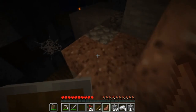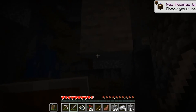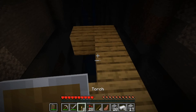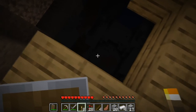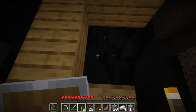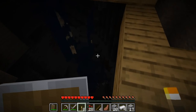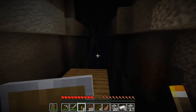These cobwebs drop string when you break them with a sword, so that might be an easy way to get a bow quickly. This is so spooky. So what can I see - there's coal, there's a bit of redstone down there, some gold, some iron, more redstone. There's a decent chance there's some diamonds, but really I don't want to risk it. I'm gonna come back with some more torches.